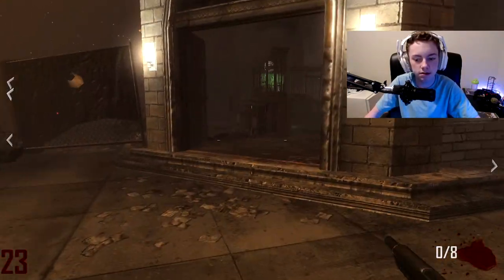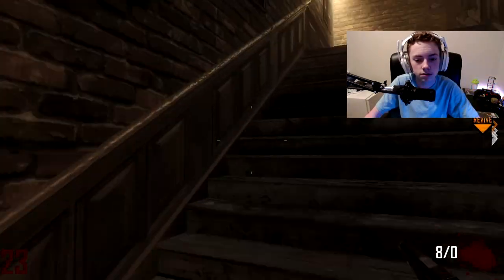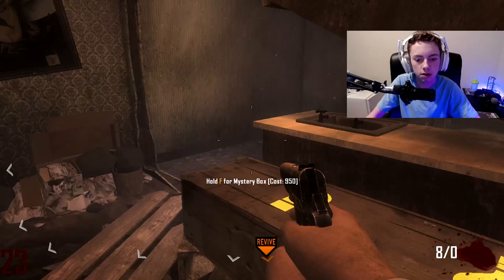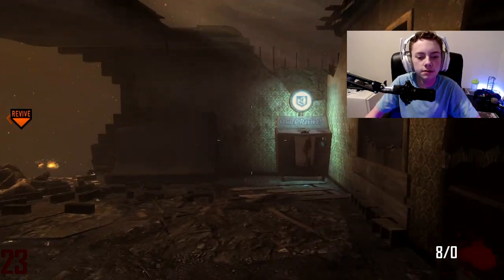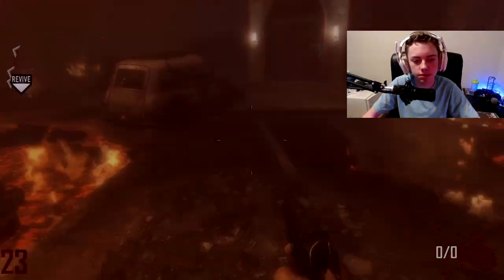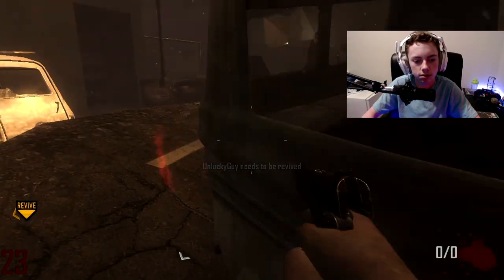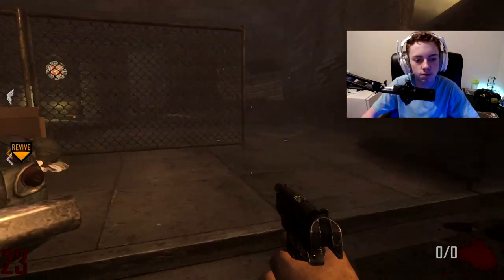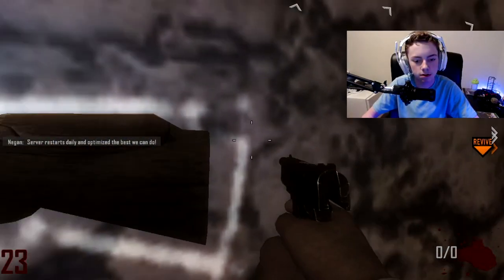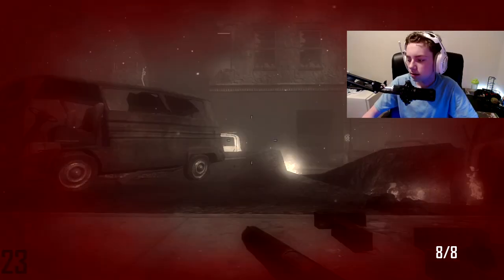Screw this, I gotta find a gun somewhere else. Why is there no guns anywhere? I don't have any points. All I can do is knife people — nice. All the controls are messed up. I literally can't do anything because I don't have any points or ammo. I don't even know how to knife. I got a knife, I got a gun — I'm dead anyway. I don't think it matters.